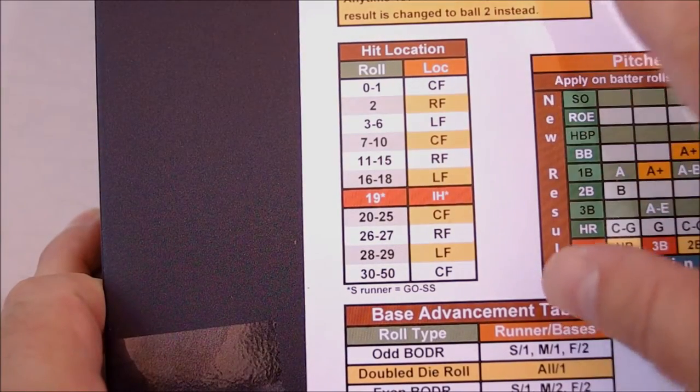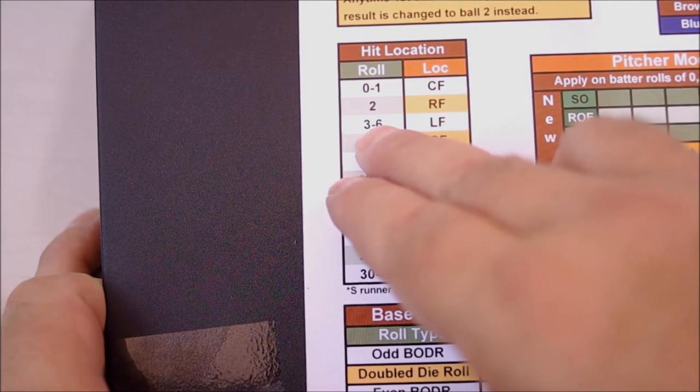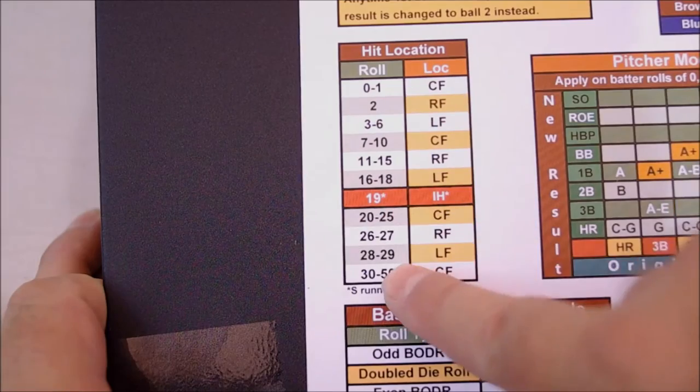Now we find the hit location using the same die roll, and that would fall right here between three and six, and it indicates left field. This is the hit location table. It gives you every possible outcome.